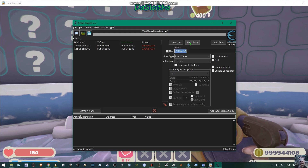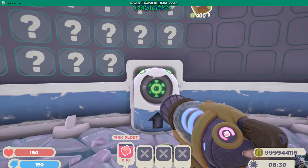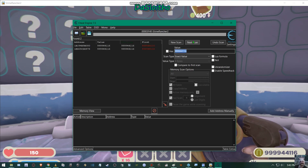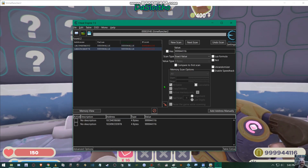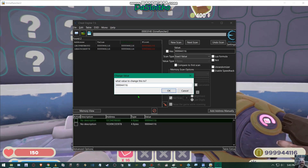Click on Next Scan. Sometimes you might have to do it more than once. Now it's down to 4,416 results, then 116. I do another Next Scan and these are my two values. I just double-click on them and come down to here.